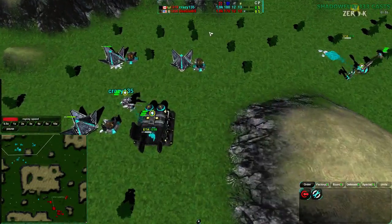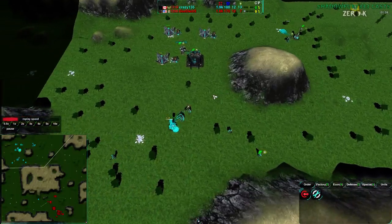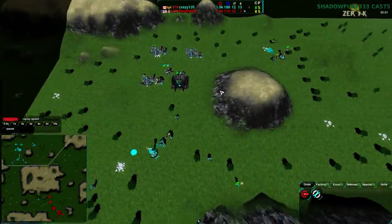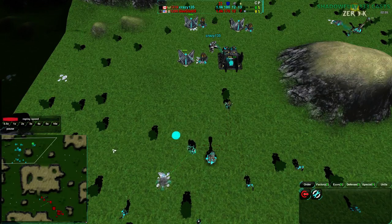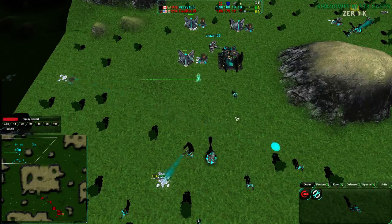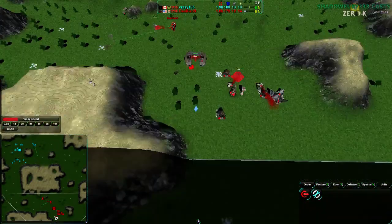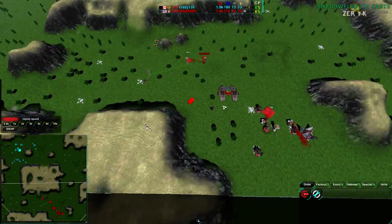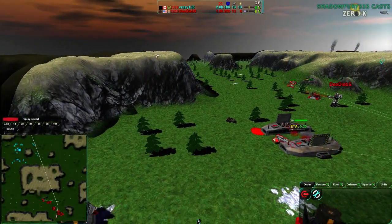Crazy135 is getting Solar Collectors on every one of his Metal Extractors. He is pushing out — surprisingly not getting Reclaim, actually, even though he has enough Conjurers to do it, and he probably should. There's a lot of Tree Reclaim on this map — a lot of energy you can get without having to build Power Generators for that purpose. Also, given the height on this map, it's not a bad idea to build Wind Generators along the side here.